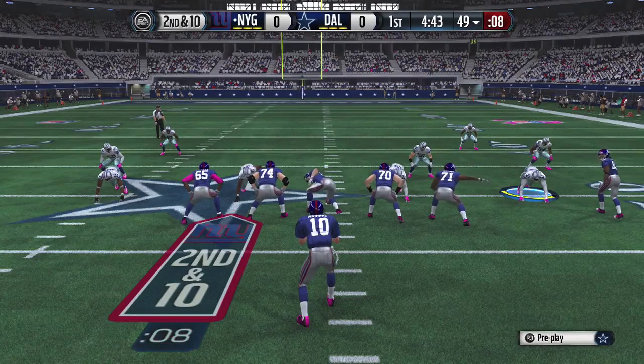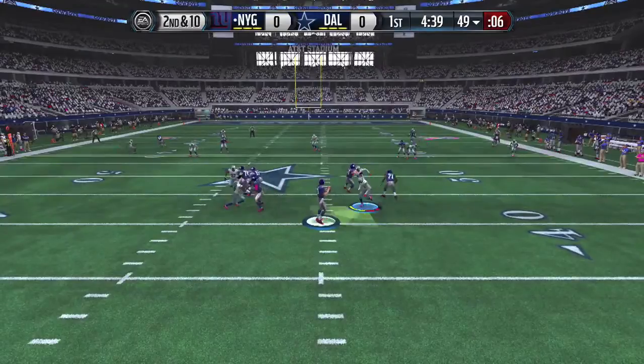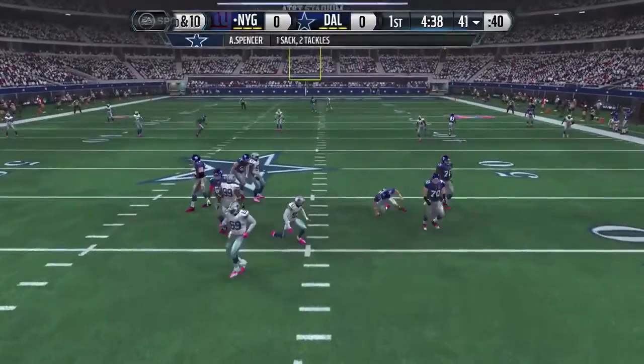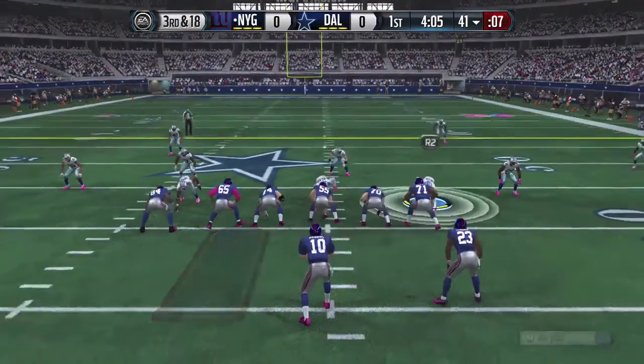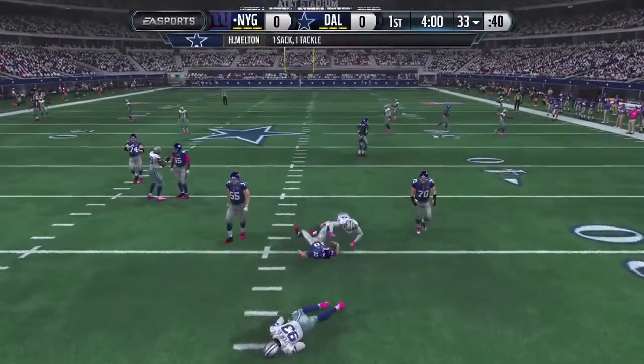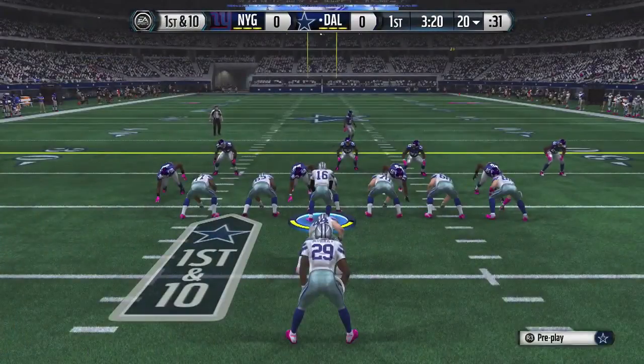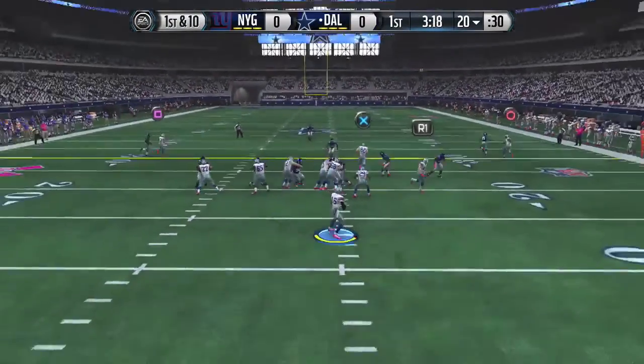Second and 10. Shotgun with no back in the backfield, and Manning is going to get sacked — wow, he was thrown around. Third and 18 now, they need a big play, but instead they're going to face another sack by this Dallas D. The defense coming out and doing their job yet again, this time forcing a punt.